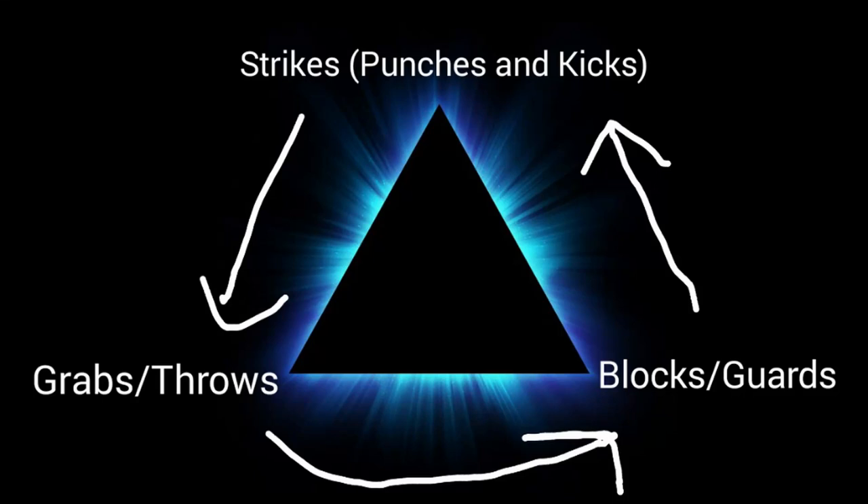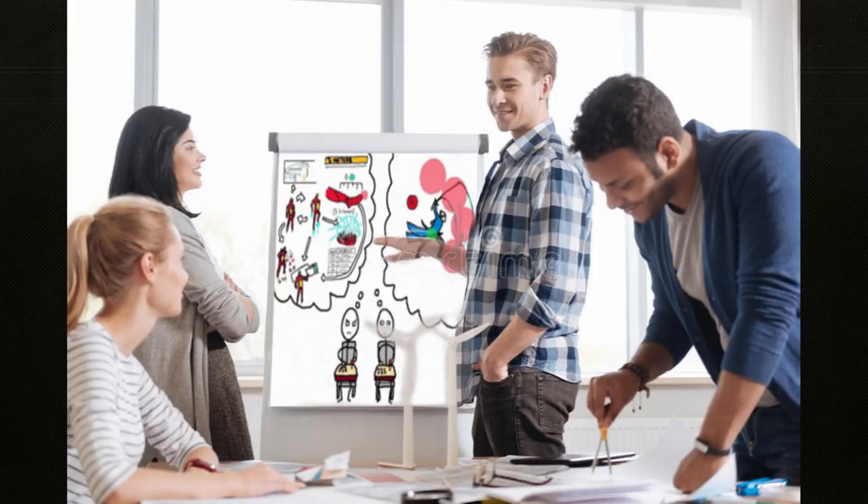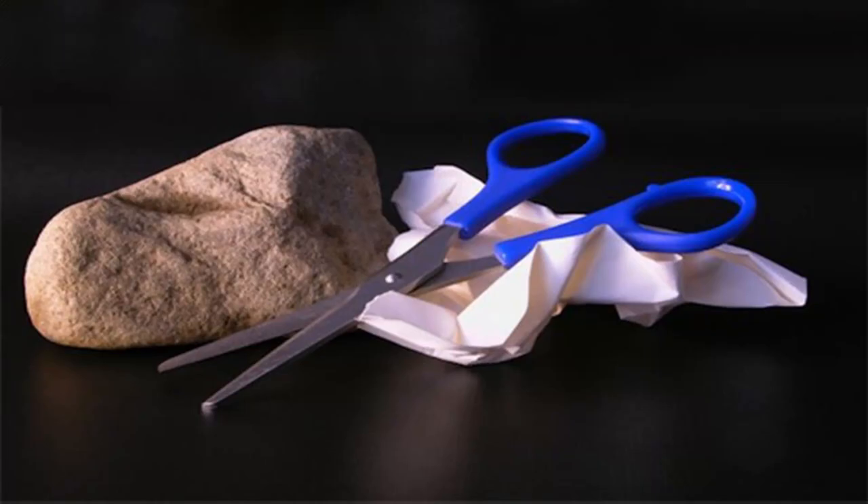I've been thinking about triangle systems lately — how they work, how they don't, how they're more useful for explaining strategies in matches than they are in making one. I've been reading a few articles about rock-paper-scissors that I've stashed in my bookmarks to mull things over, and in my reading, I think I've sussed out a more recent trend that these articles don't cover.